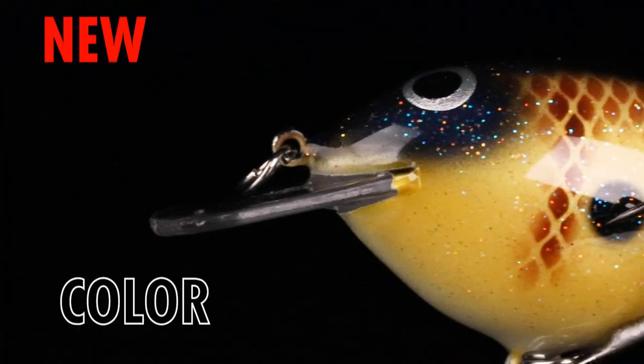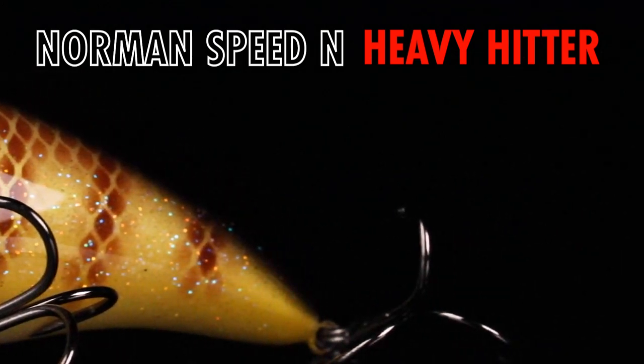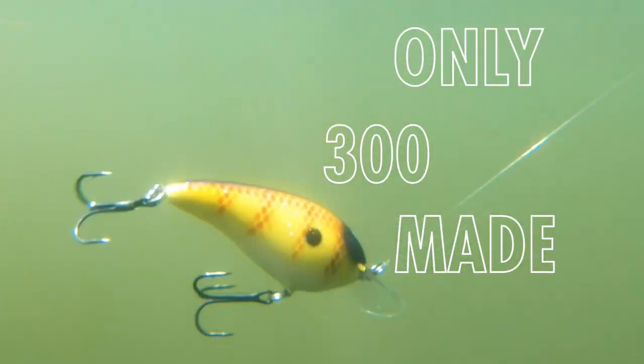Guys, this is the Norman Speed Inn in Heavy Hitter. This is our next Lurinet Paint Shop Custom. This is a Speed Inn, which is an excellent pre-spawn crankbait for cranking around the four to eight foot depth range. So we painted it in a great pre-spawn color.